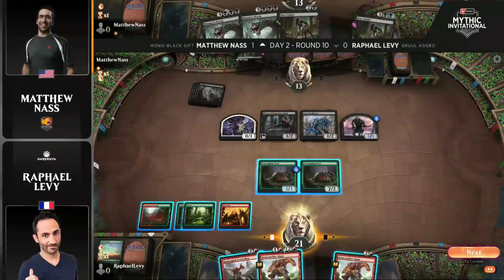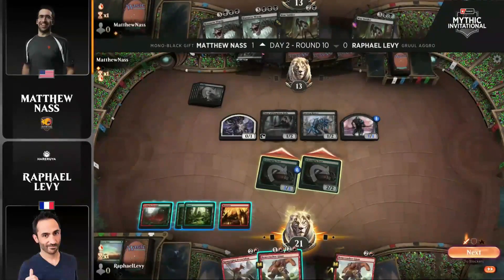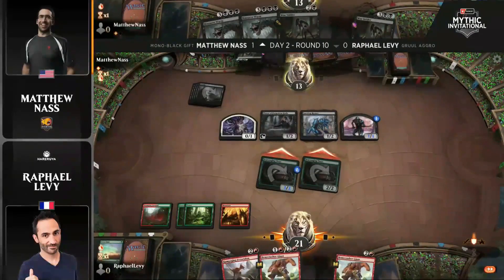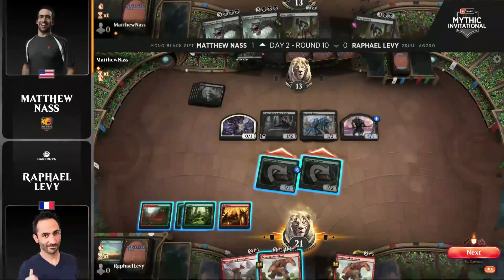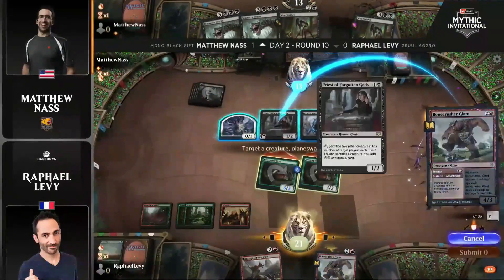There was a huge board refill there. Another Priest of Forgotten Gods hitting the battlefield, and that's going to give enough mana for Massacre Worm, if it can survive next turn. Worm is not able to kill both these Oozes, but that 2-2 Ooze, unless it can snack on something in the Graveyard, would definitely perish to the Worm.